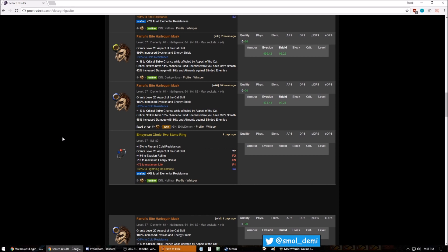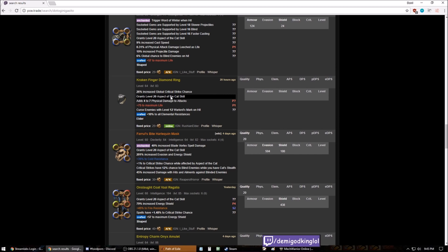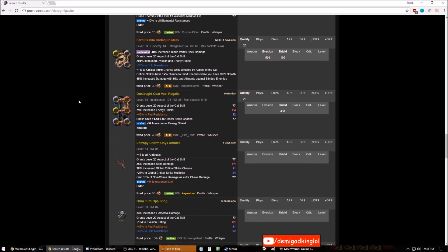An example of a good ring base would be like a shaped opal ring with curses enemies level 12 Assassin's Mark on hit, essence crit multi, and Aspect of the Cat — because you get infinite frenzies and power charges from that, so it's pretty good. This is actually a good ring, and there are a lot of items like that you could potentially create — a chest piece with base crit for attacks or spells.